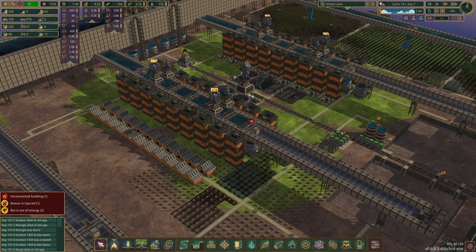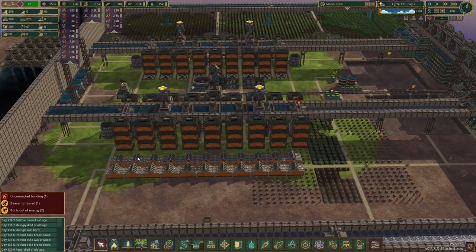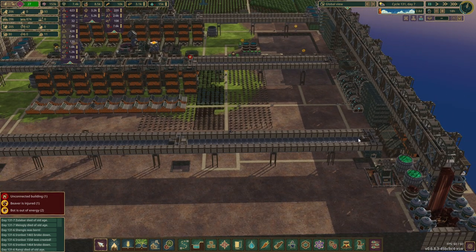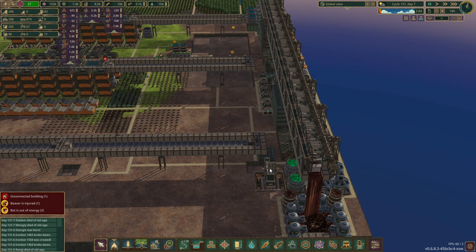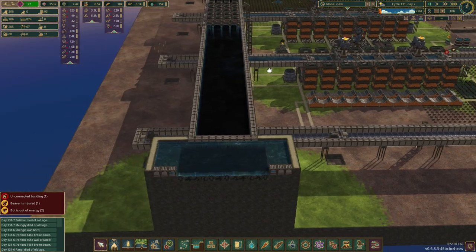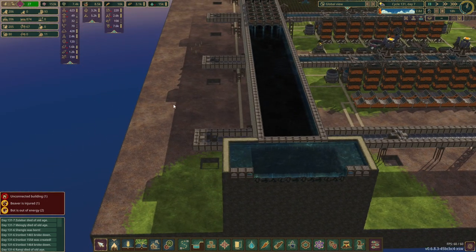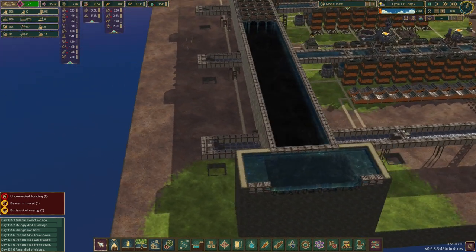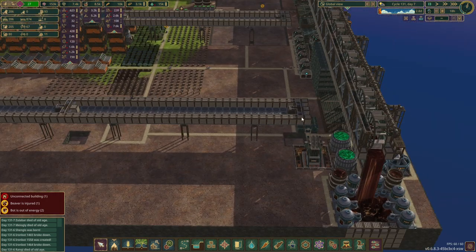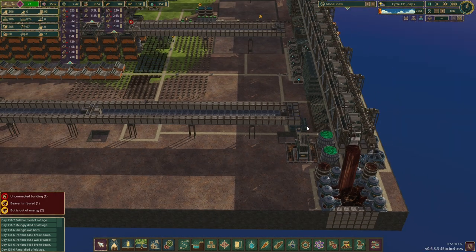Good evening and welcome back. All of the extension aqueducts are in — we haven't built the ends yet, haven't figured out how to do the ends. The ones over here are in and done, everything is set up and ready to go. As soon as I unpause the game, water will flow into all of these and we'll see whether it all works. The end ones are closed so don't worry about water pouring off the edge.